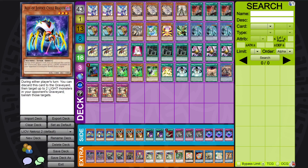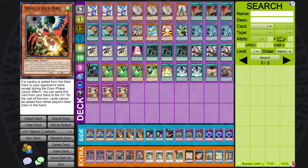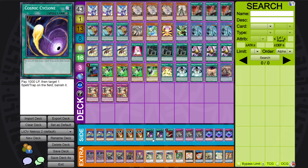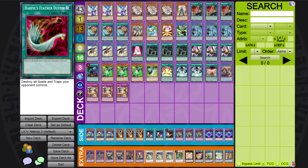For the side deck: Cycle Reader and Droll — both are tribute to the Drytron hate. Cosmic Cyclone two times and one Harpy's Feather Duster, because sometimes you play versus back row decks. Cosmic is really good versus Sky Striker and decent versus other matchups. You may want to side one in just because Drytron players like to side Mystic Mine since that card works so well in their deck. One Harpy's Feather Duster for extra hard back row hate.